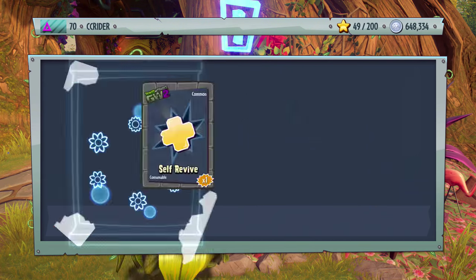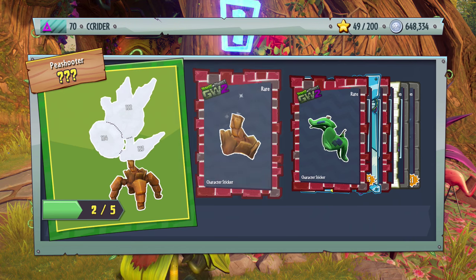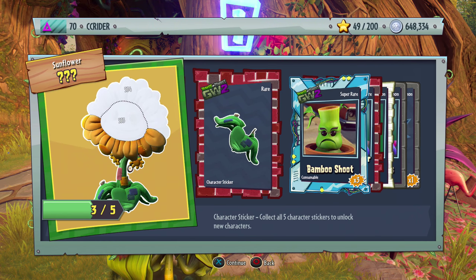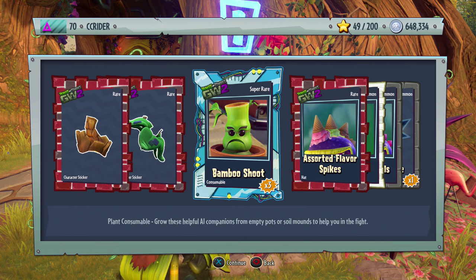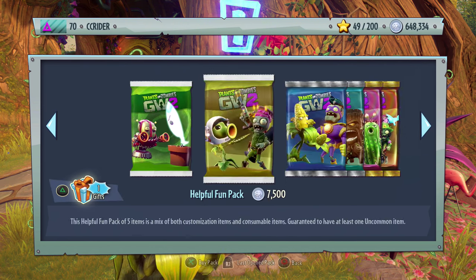We have yet to find a super rare animated hat — that's what I'm waiting for. Pack three: three out of five for the Stuffy Sunflower and two out of five for the Rock Pea. We also got Bamboo Shoot, Assorted Flavor Spikes, Water Well, Swirly Twirls, and a Self Revive.